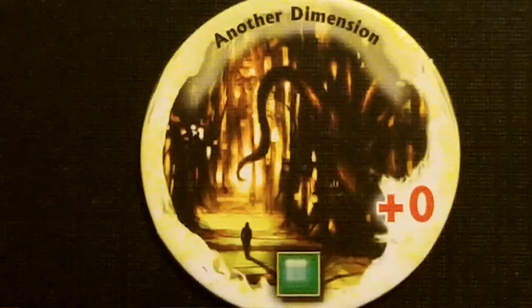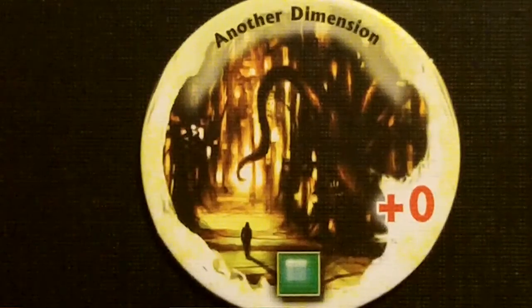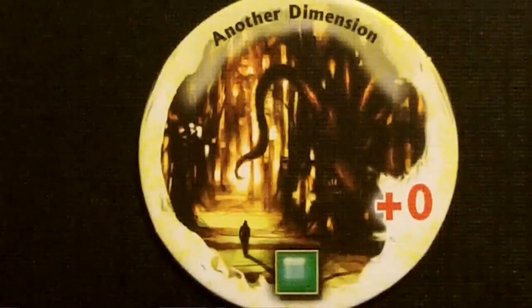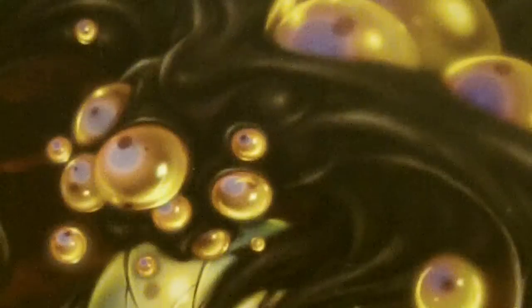Hank is also going to use the 5 clue tokens he has to seal the gate. Hank will gain another dimension as a gate trophy — this gives him 1 gate trophy and 1 toughness of monster trophies. Normally we would remove any monsters with the square symbol, but right now there are no monsters on the board with a square. Alright, we had a pretty successful Arkham Encounters phase — we closed and sealed our second gate. So now we are going to move on to our Other World Encounters phase.